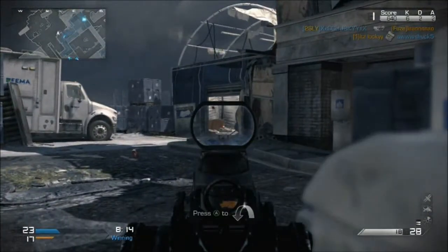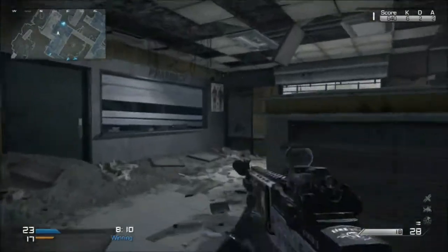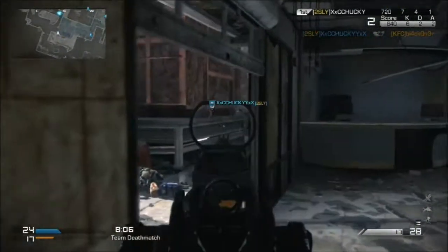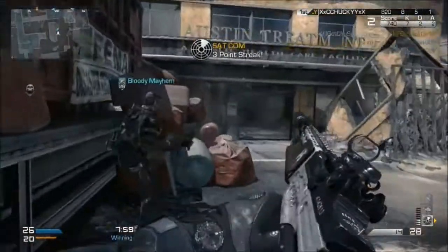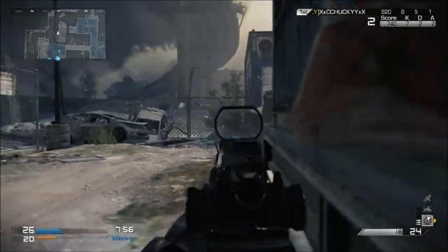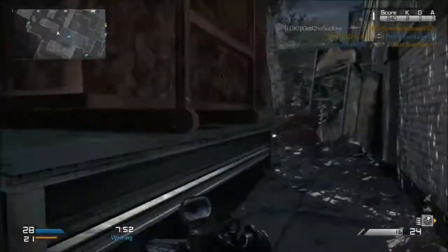I've got the reflex sight and the suppressor on it. I didn't like the default scope that comes with it — mainly the fact that it takes up most of the screen, as do most marksman rifles. I do have the suppressor on it because you can still get one-hit headshots across the map, as it has the highest damage per round in its class, making it one of the strongest marksman rifles in the game.